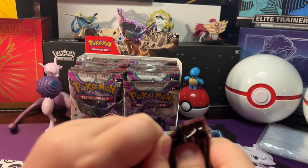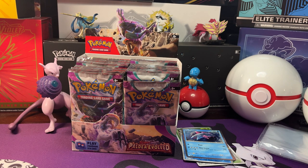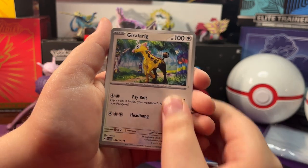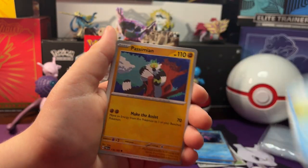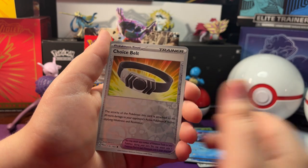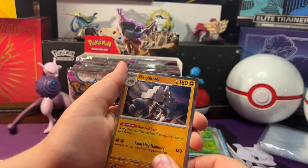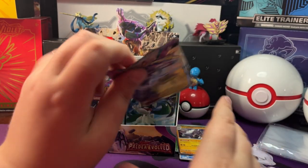Now let's open up the next pack. We got a Girafferig, Great Ball, Gallower, Craftsley, Passy Mian, Reversal Energy, Therapeutic Energy, Reversal Choice Belt. Reversal Hoppip and a Holo Gargano with a Psychic Energy behind it.